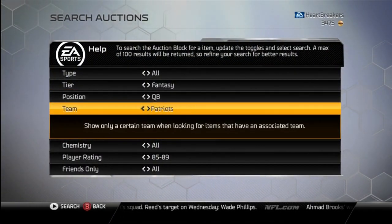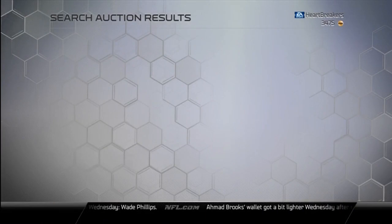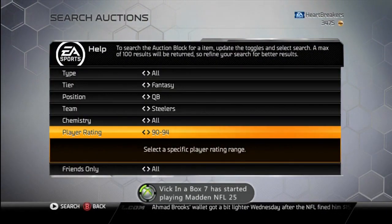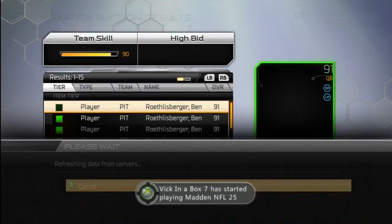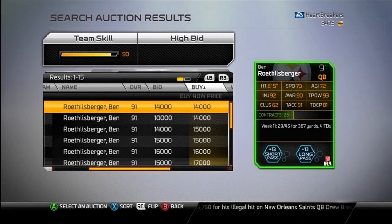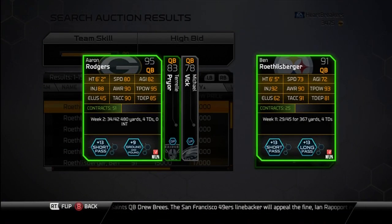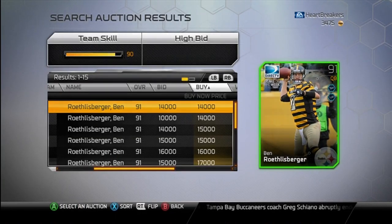Next we've got Big Ben — he's a 91. He had that nice win over Detroit. Even though Calvin torched him in the first half, he's a star of the week. He did torch him — 367 and four touchdowns, not bad. We can compare him to Aaron Rodgers since that's the highest quarterback I have. Ben Roethlisberger has better elusiveness than Aaron Rodgers — I can kind of see it, but Big Ben is just bigger, heavier. We'll go with that.